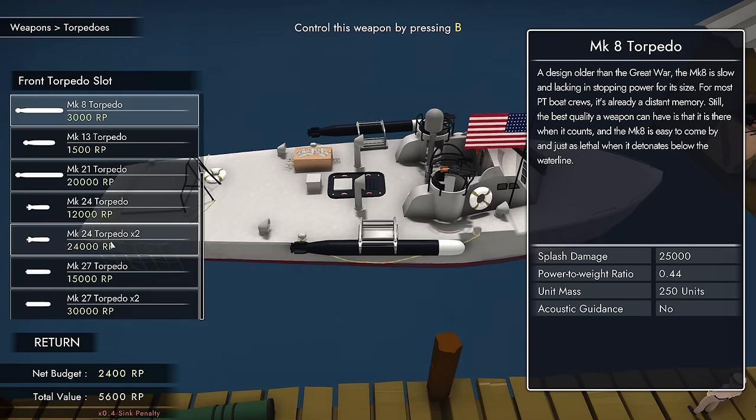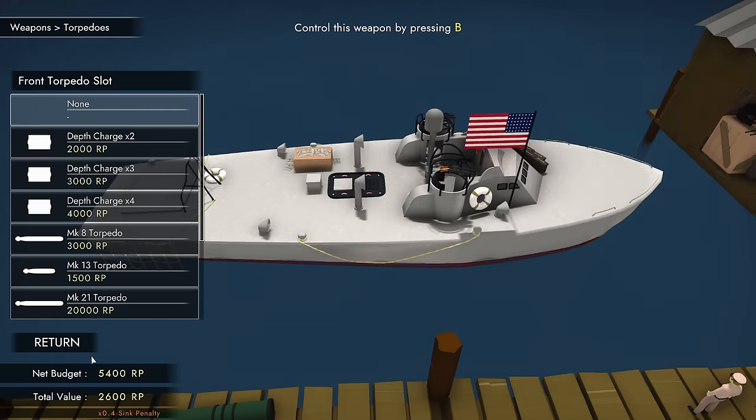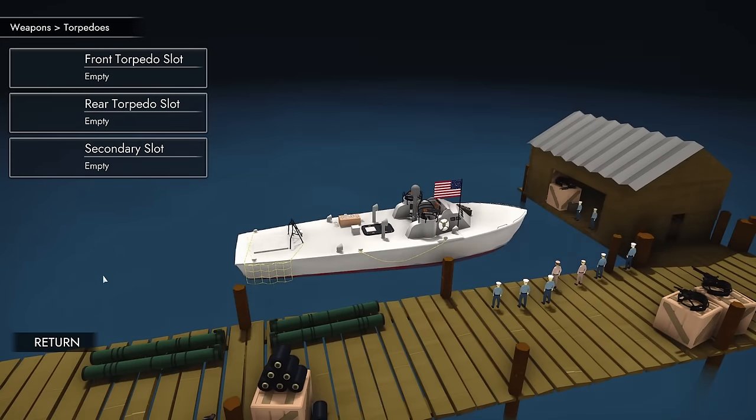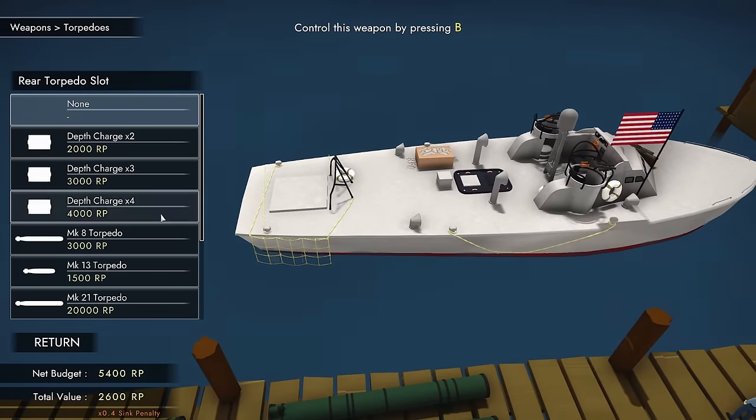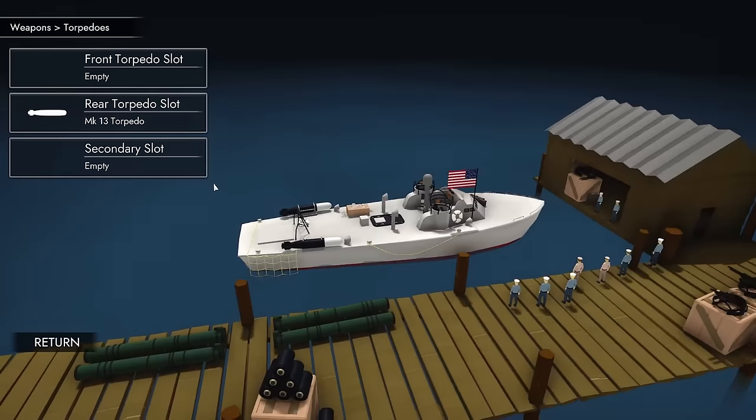Maybe I can bring a couple of Mark 13s for 1,500 points each. Unfortunately they have no acoustic guidance — they're very old — but because of that, fairly cheap. Their damage is 15,000. I'm still not sure if that's a lot or a little, but at least I have some torpedo options.